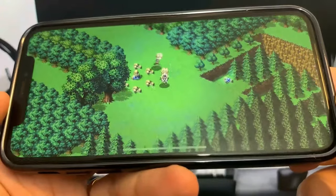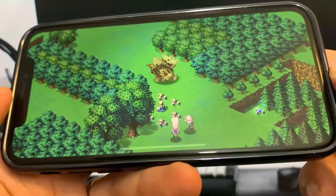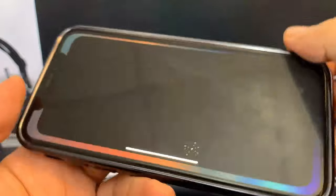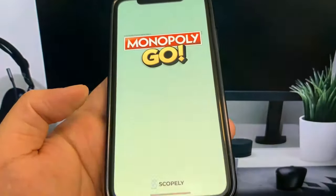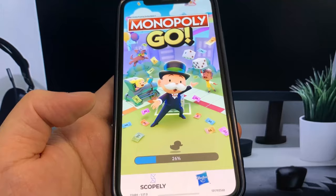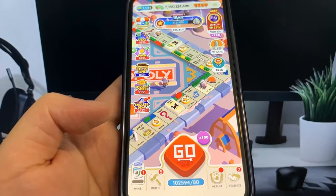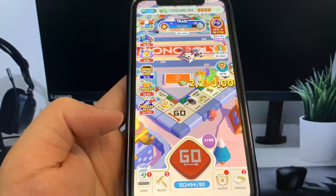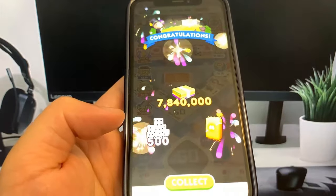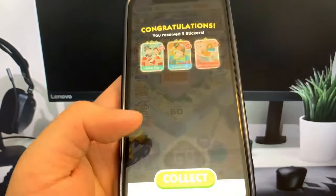I think it worked, but we don't really know. Let's open up Monopoly Go now and see if we're rich or not. Yeah, I hope you guys enjoyed the video. Your dice rolls should come in pretty quick — this is super crazy and it actually works. Be sure to go ahead and try it out for yourself and get the word out about this method. I haven't had any problems with it whatsoever, so if this tutorial worked for you, definitely share it.